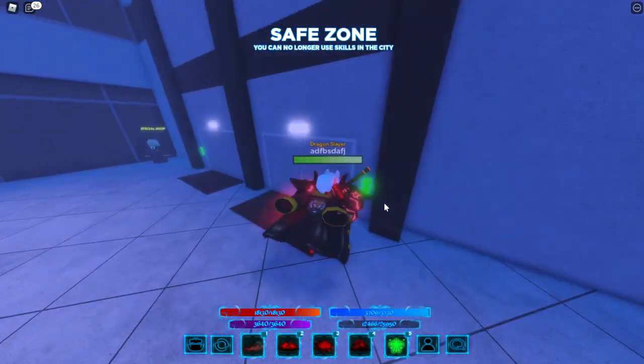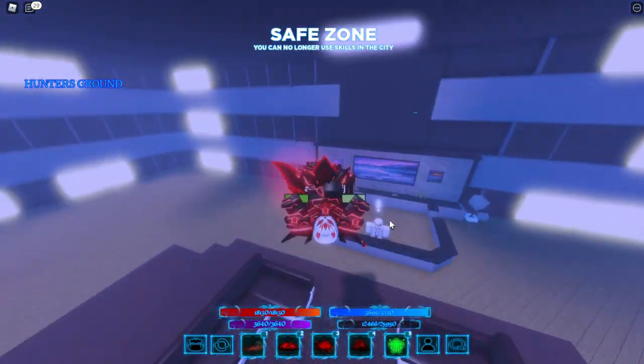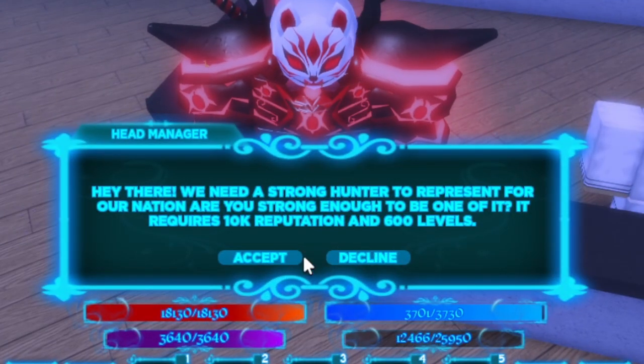This guy is the class manager, which you can change your class for 100 Robux. This place also has it upstairs. Go to this elevator, click the green button, and then if you reach the number of requirements, talk to this guy and you can get a national hunter rank.